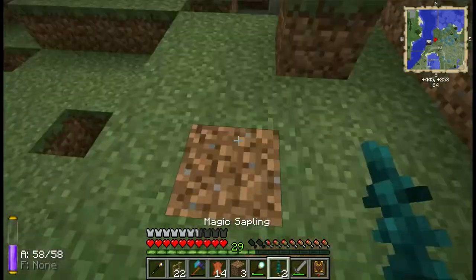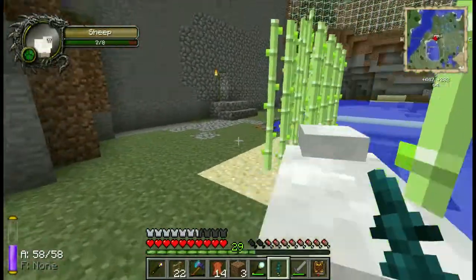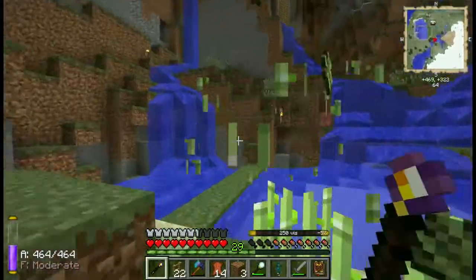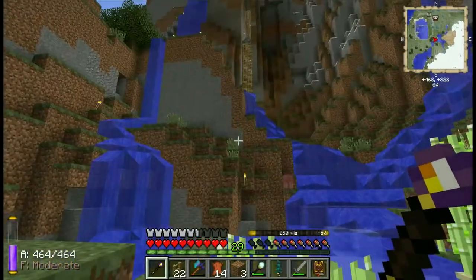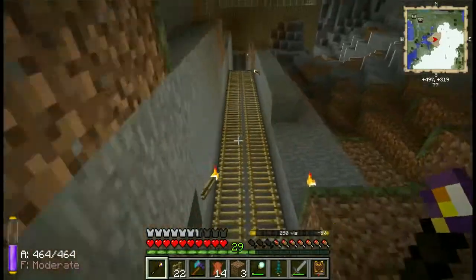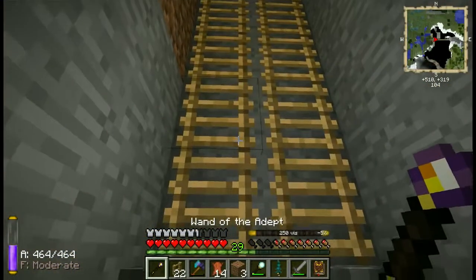I climbed to the very top of the mountain that my house is in — it's not that far below the roof of the world. Found your torches up there. I'll leave the industrial craft stuff here because I don't have a wrench on me; I'll grab the build craft ones instead.